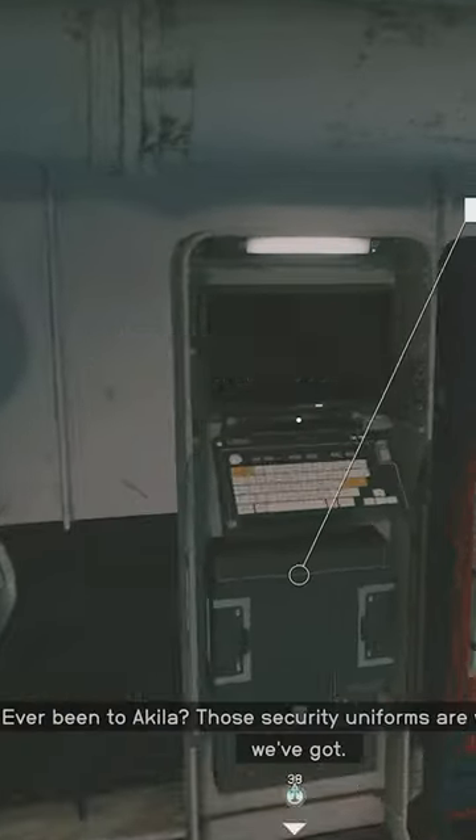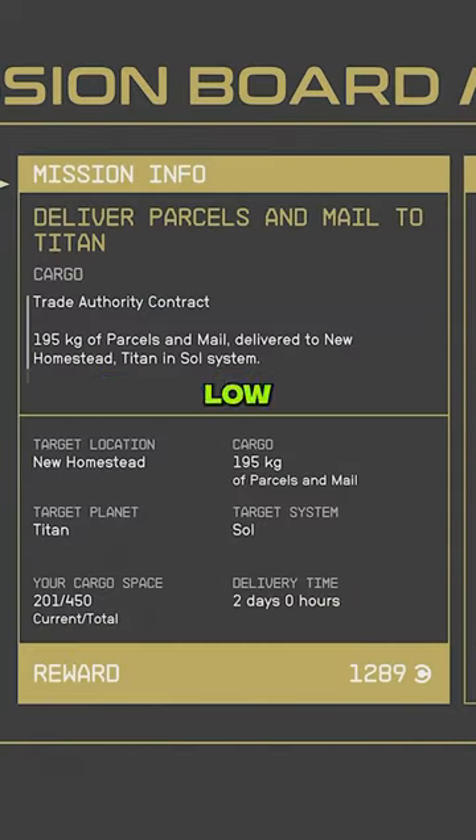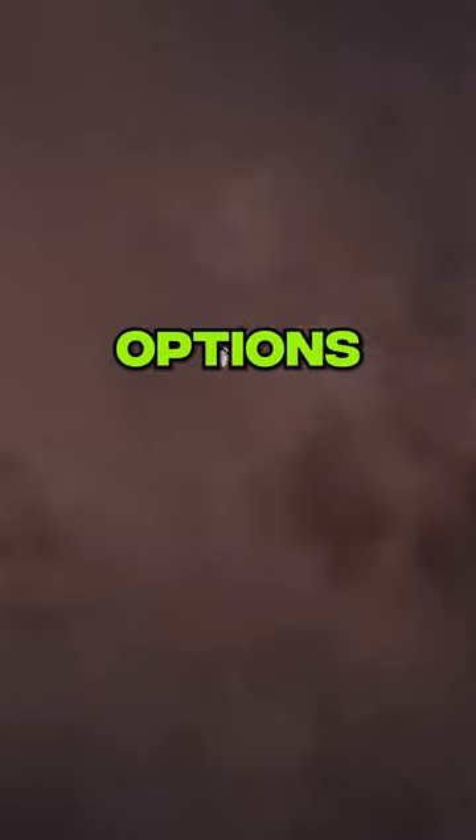Head to Cydonia on Mars to find mission terminals to get tasks like transporting people. They're relatively low risk and can help you earn credits and unlock fast travel options. It's a real win-win.